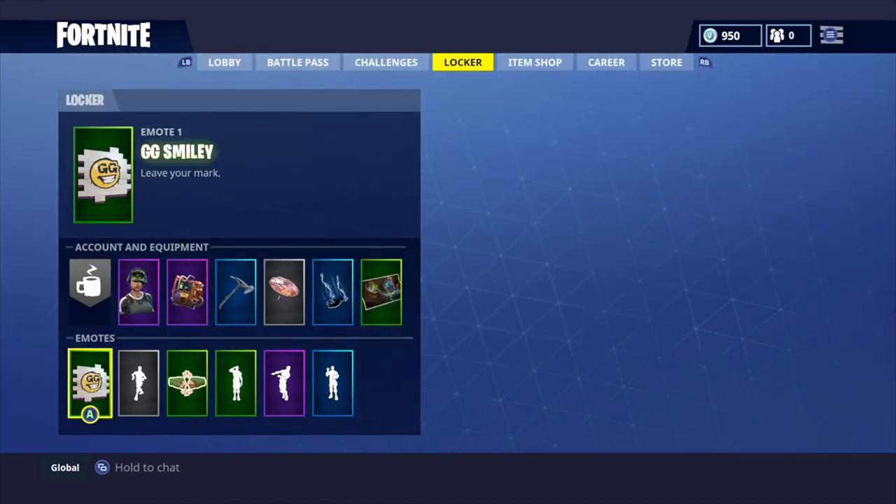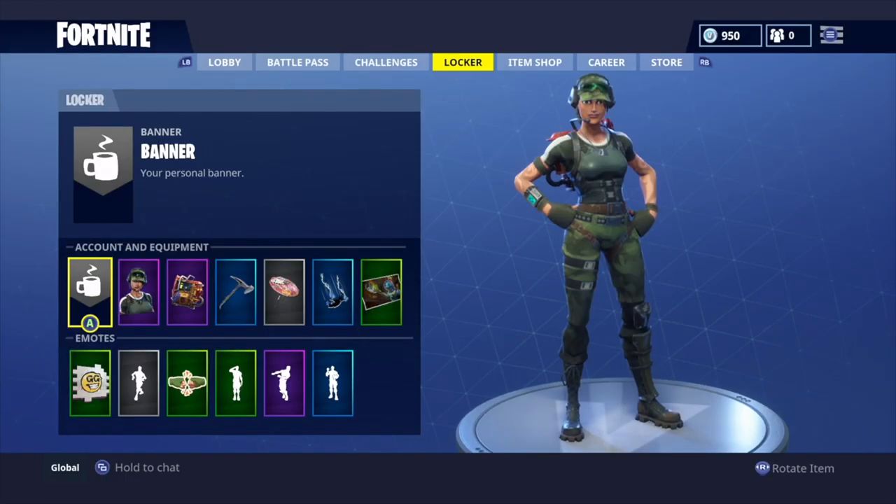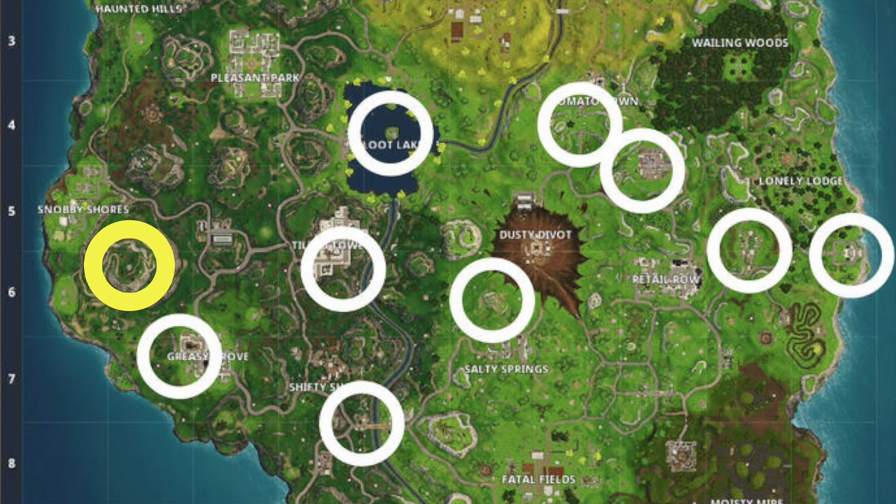Before we get started, make sure that you have a spray can emote equipped so that you'll be able to spray all of the posters. Now, jumping right into it, the first location we're going to look at is on a mountaintop southeast of Snobby Shores.